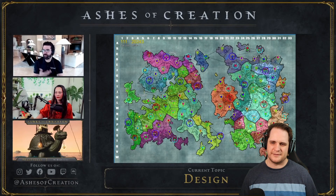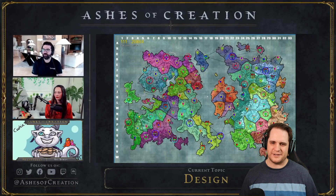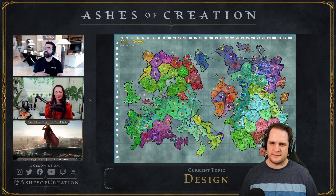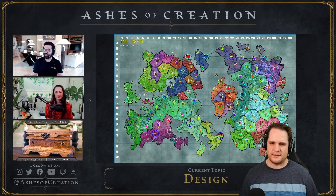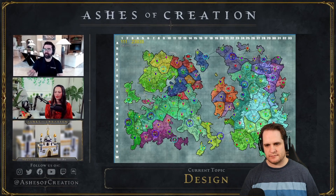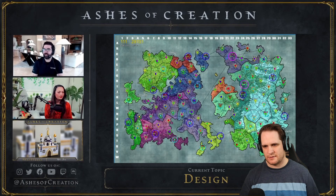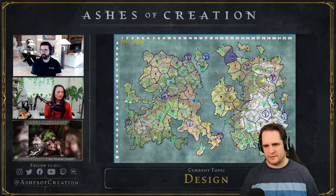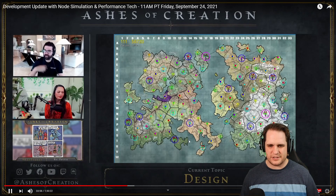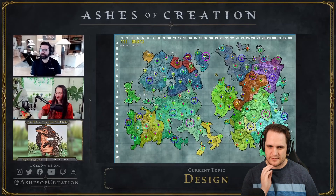Over time you start seeing these larger node systems building up to eventually where you might see cities and metropolises. What this allows the design team to do from a tools perspective — as they simulate how the world is going to progress — is see strange happenings or outcomes they couldn't necessarily predict, but that were possible based on the variables present. It also simulates what players could potentially do when the game goes live, including things like splitting a zone of influence across a waterway or expanding territory out to an island. This tool provides the design team the opportunity to see these outcomes repetitively and over a fast period of time.